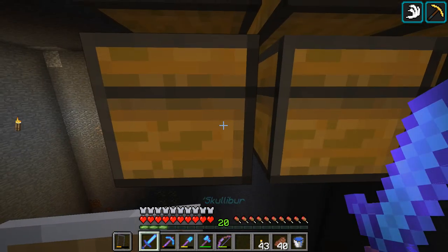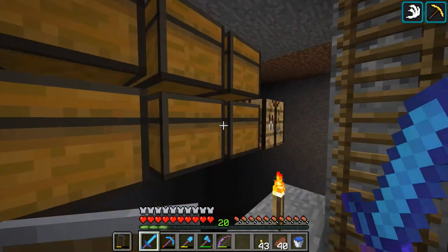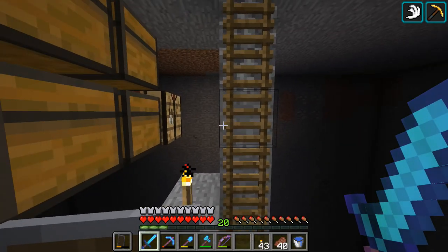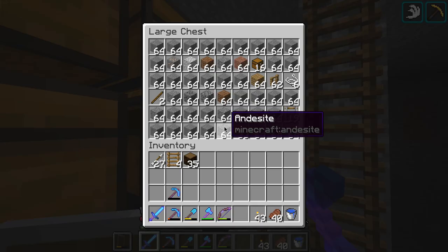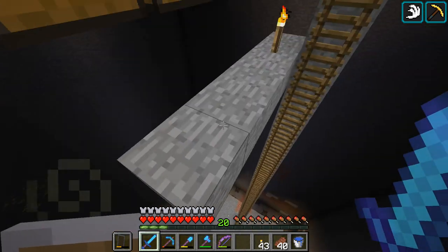I've got a second beacon already. I've got many stacks of iron and now I'm working on a slime farm because slime is really useful, and apparently you can't make sticky pistons with honey. So I've dug out this whole area, got a whole bunch of resources. I'm now going to use these resources to make pads for the slimes to spawn.